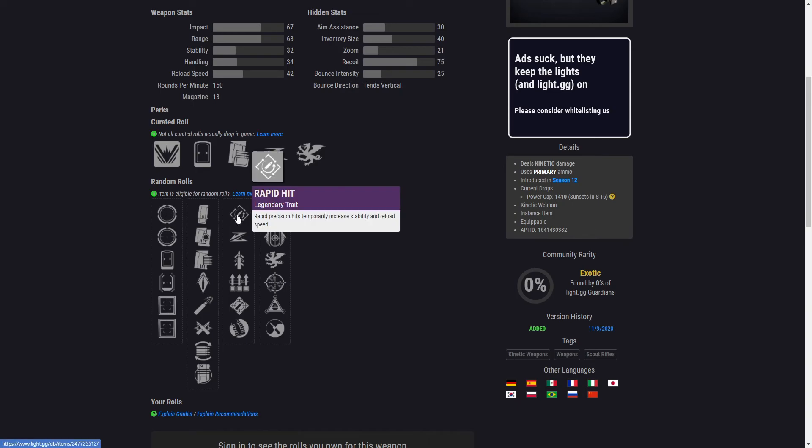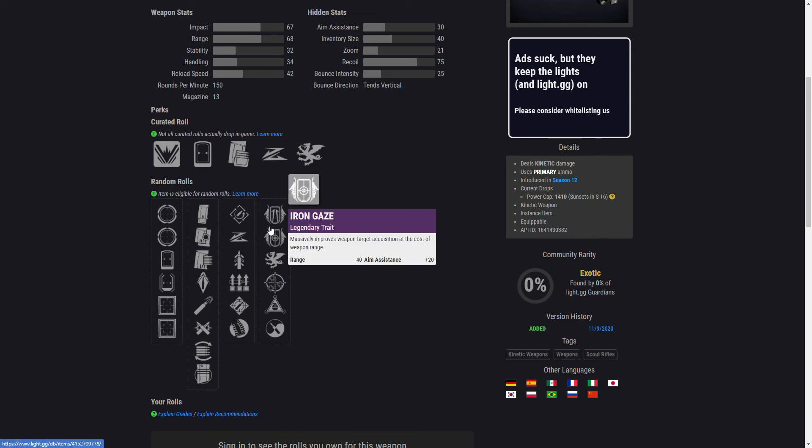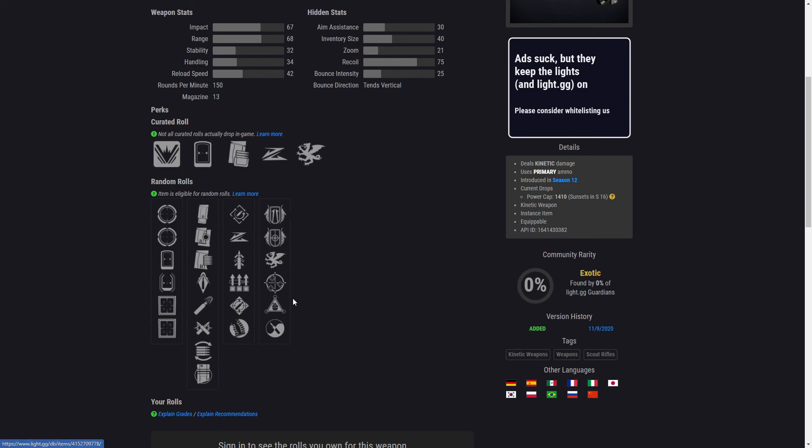For PvP I'd probably go for Rapid Hit with Iron Gaze to increase aim assistance, or even Zen Moment.